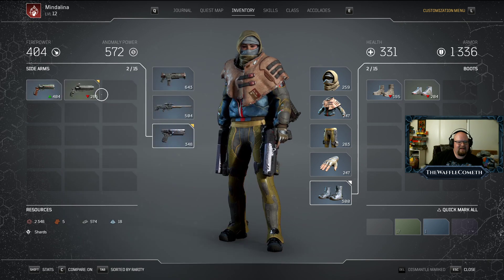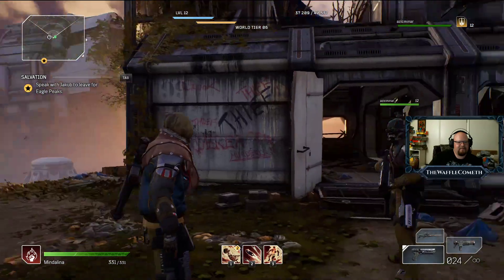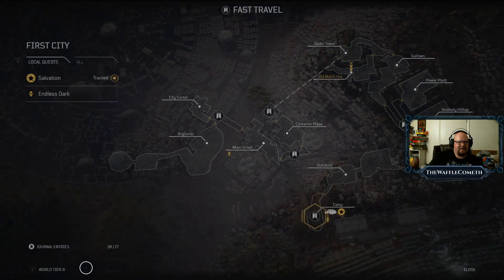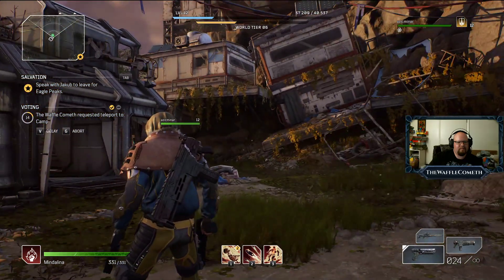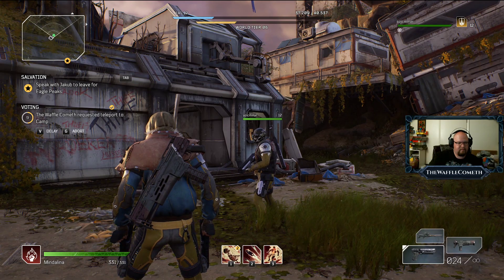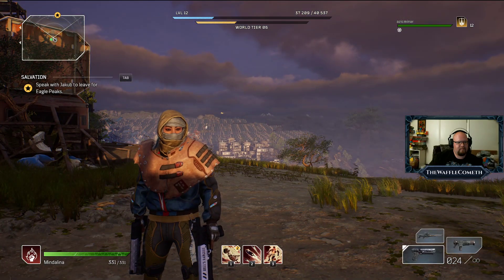I'll mess with it later because I want to move on. Your character is looking pretty good. Mine looks like an actual soldier; yours looks like a rogue. She looks pretty badass. We're in the old man's house — let's go to the camp. Our next area is back down in main street, so we should probably head to side alley and knock out that side quest while we're here.